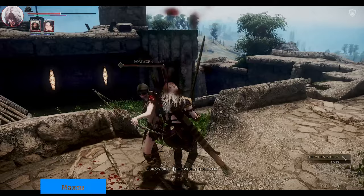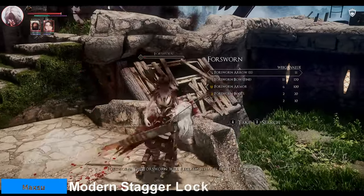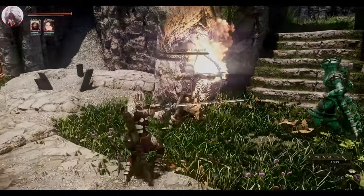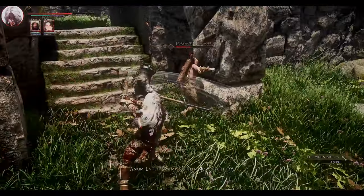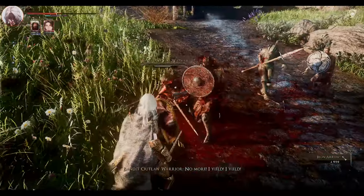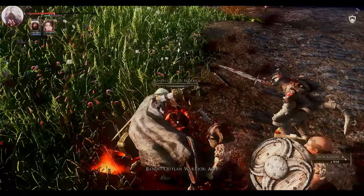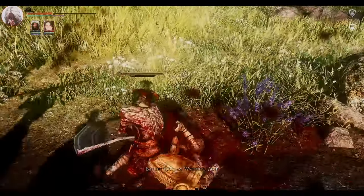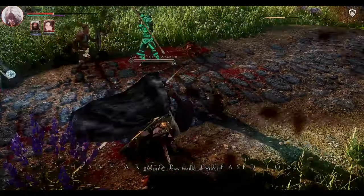Next up is Modern Stagger Lock. This mod is a framework that adds custom stagger animations for different types of actors, such as humans, draugr, and fauna. It also allows you to stagger an actor multiple times, creating a more realistic and satisfying combat system. You can also recover from stagger quickly by performing a dodge or a roll.